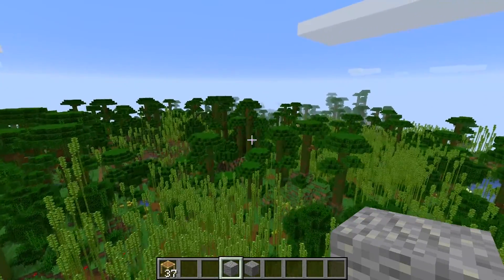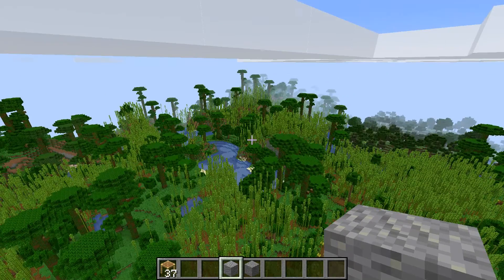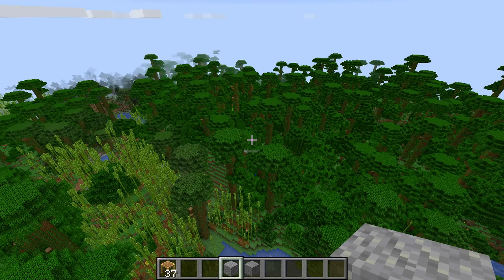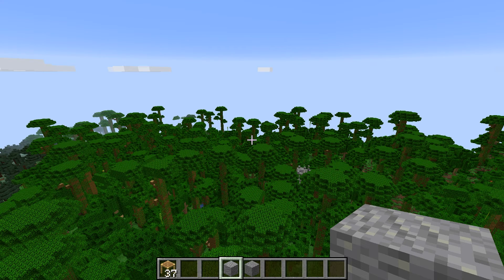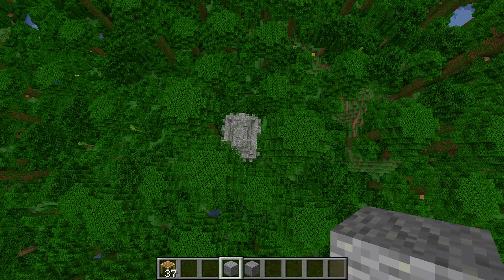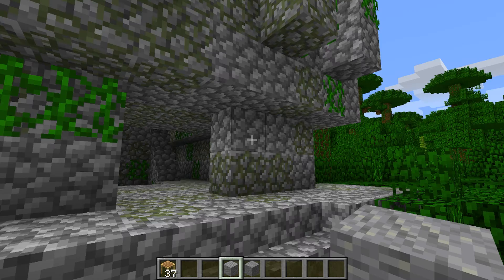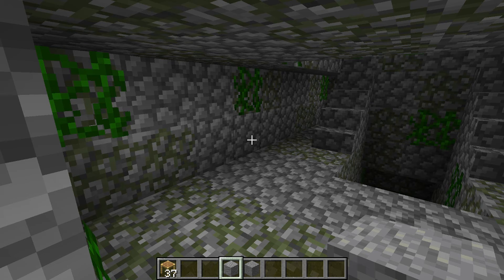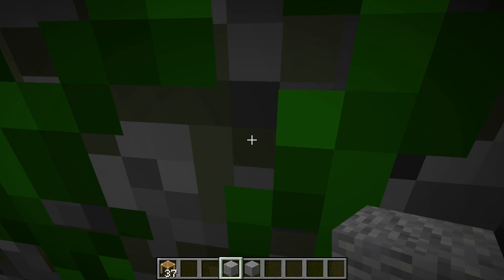I really wish that somehow in this update they changed the look of actual villager villages - that would be really cool if they were able to update it in some way, maybe not a big change but a little bit. I know they're also supposed to be adding the biome update - I voted for it - the taiga, the one with the spruce trees. I know they're changing it which is great, but we haven't seen any updates with it really, so we don't know for sure what exactly it's going to be like. I really want to see some of that in future updates.